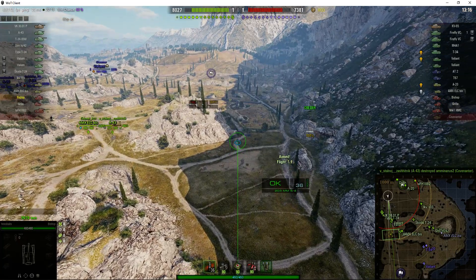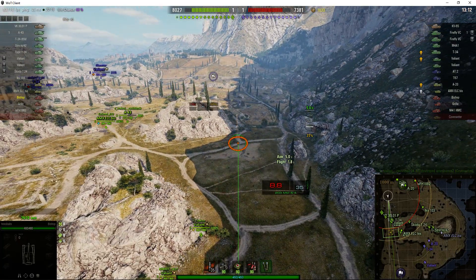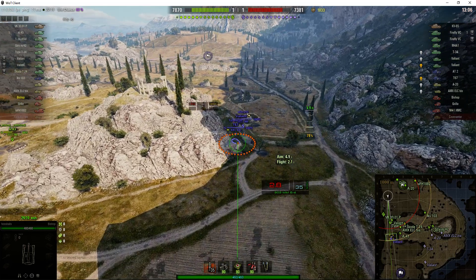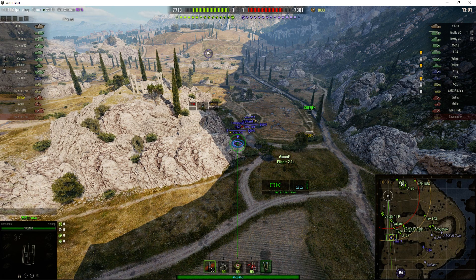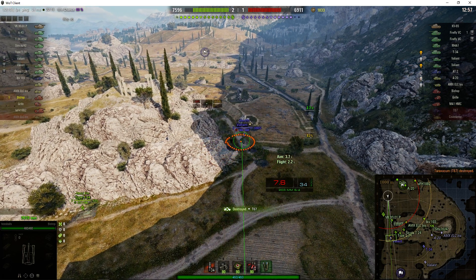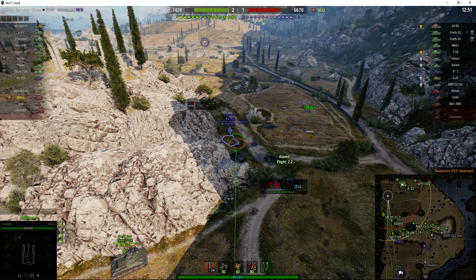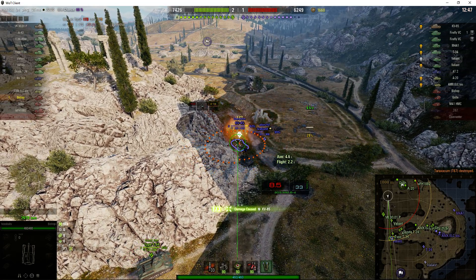Range was a real problem for the Bishop in real life. They couldn't get the gun to elevate enough to shoot over longer ranges, so in the end they resorted to actually parking the Bishop on a ramp. They'd build up a ramp of earth, get the shovels out, and literally drive the arty up onto the ramp so the gun was pointing higher into the sky, which would increase the range of the vehicle.